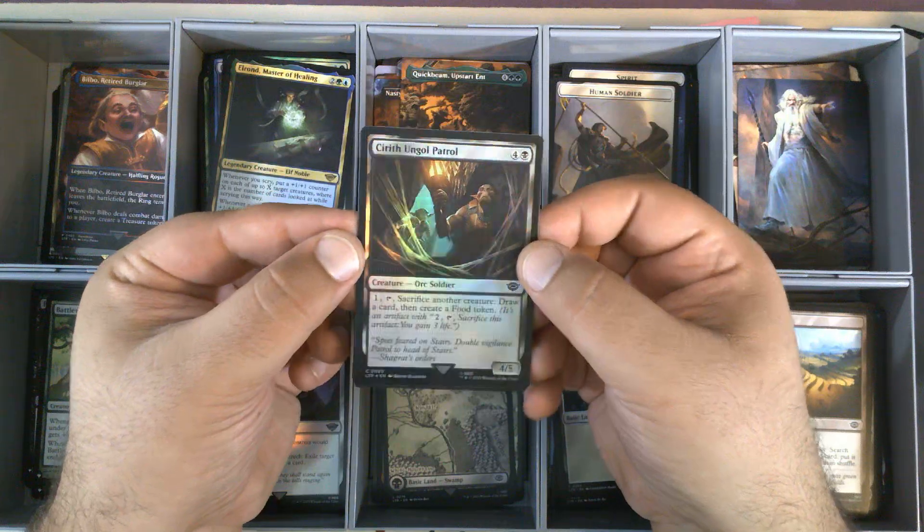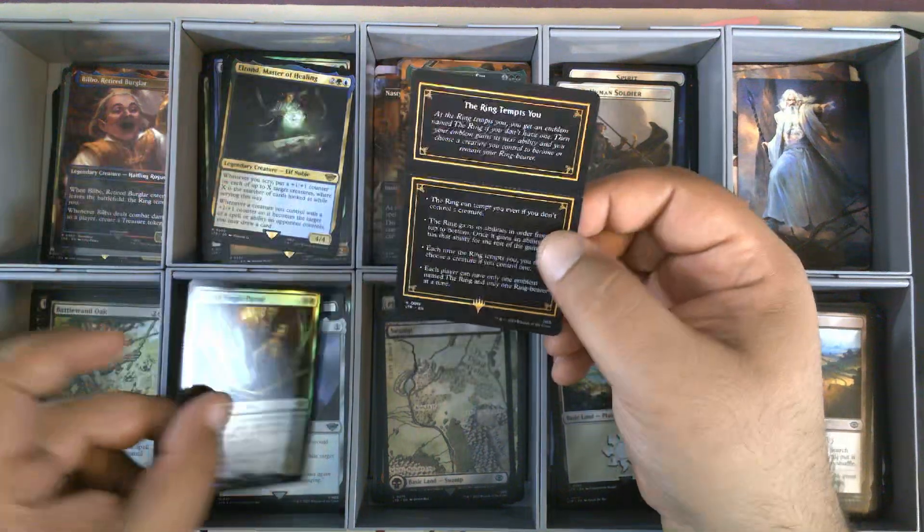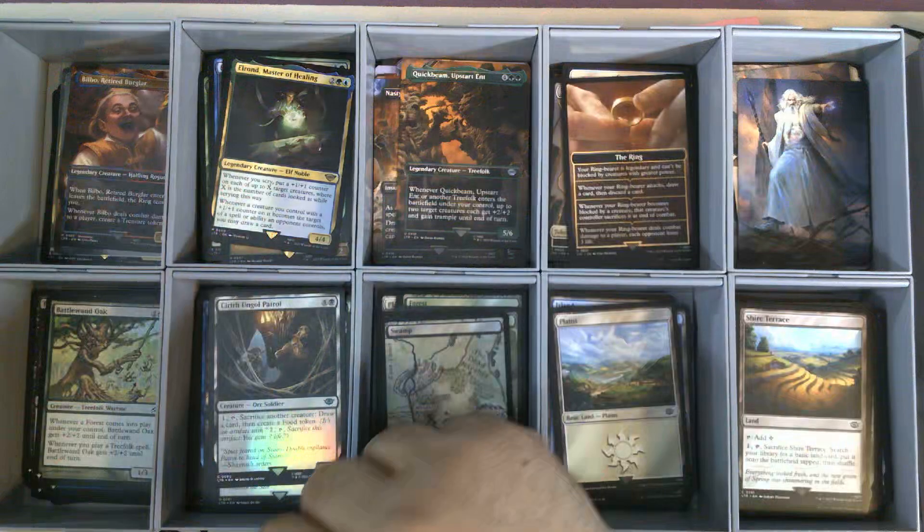We have Foil Shelob Ungol Patrol. And a Ring token.